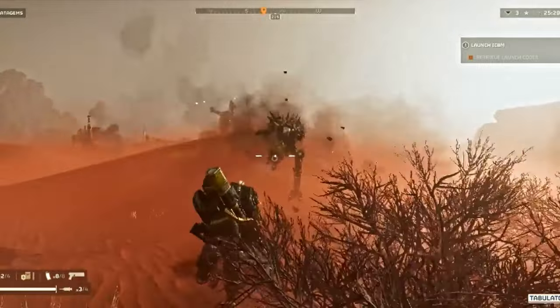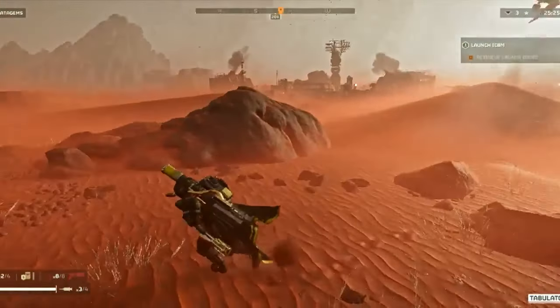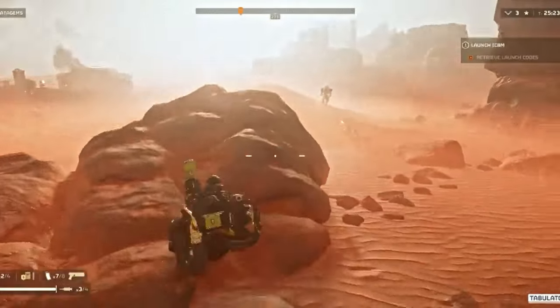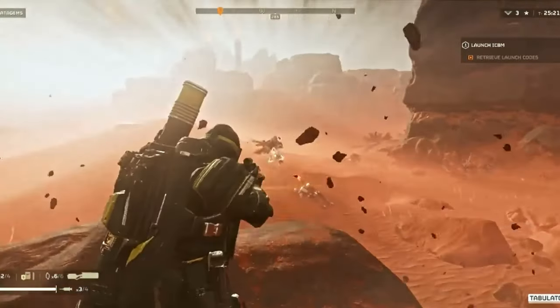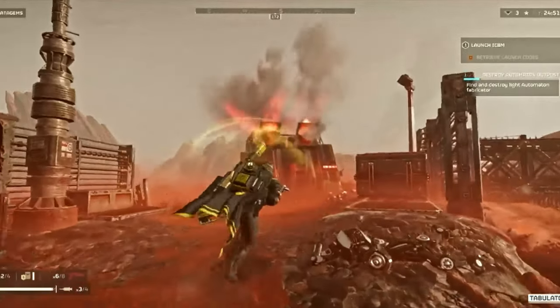And then he also has this GL pistol here, which is a grenade launcher pistol. As you can see, it's pretty much one-shotting all of the enemies. And he also uses it against the Automaton factory, so you don't even have to worry about bringing grenades to deal with that — you can just use the grenade launcher pistol.